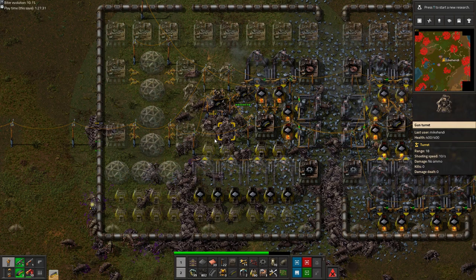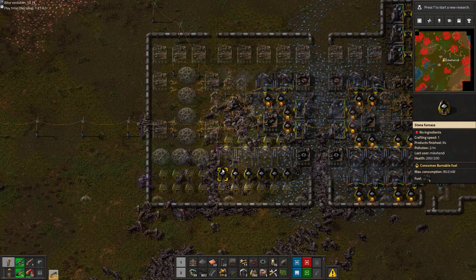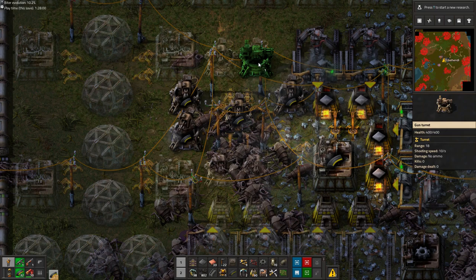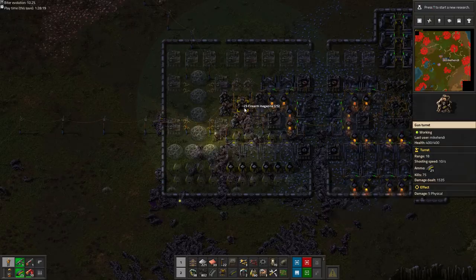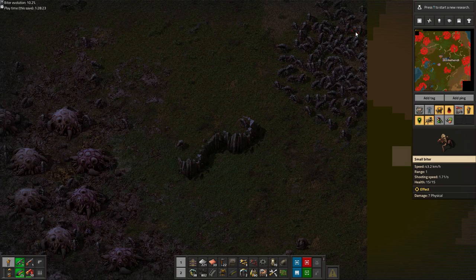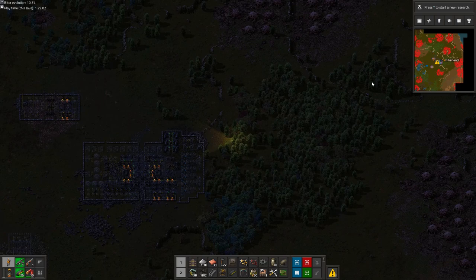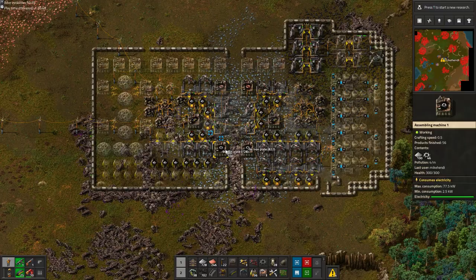But then suddenly the biters just don't care anymore. They just stand there, right at the edge of the turrets' range, getting picked off one by one. I still don't trust them — I think as soon as I'll turn my back, they're up to no good. Slowly we're getting a few more turrets up, but we'll have to chip in manually to keep them fed with ammo. The map shows a giant attack group forming northeast behind the nest. I want to go and take them out, but there's no way to reach them, so let's reinforce this pipe wall instead. The steady stream of turret-draining biters still continues, night and day.